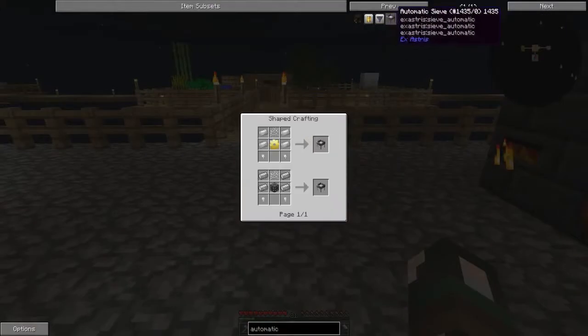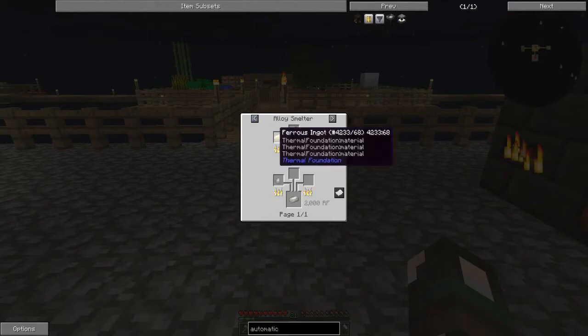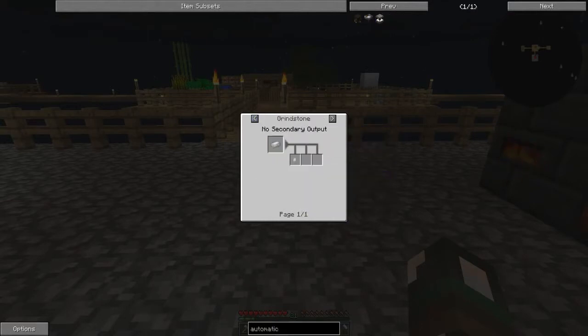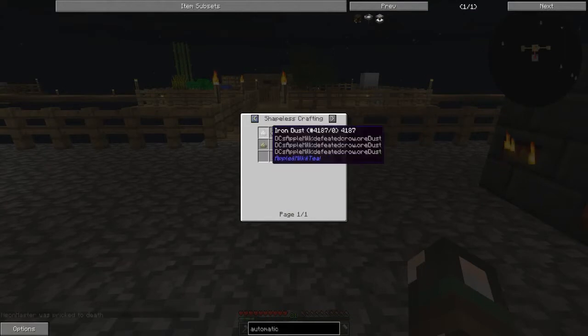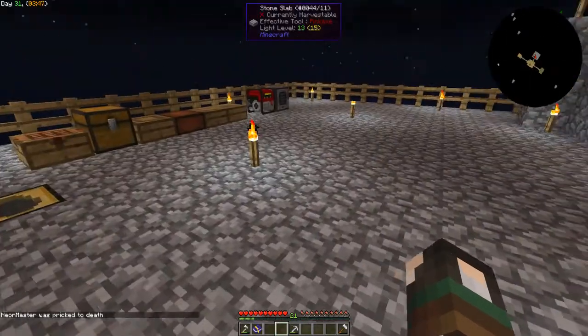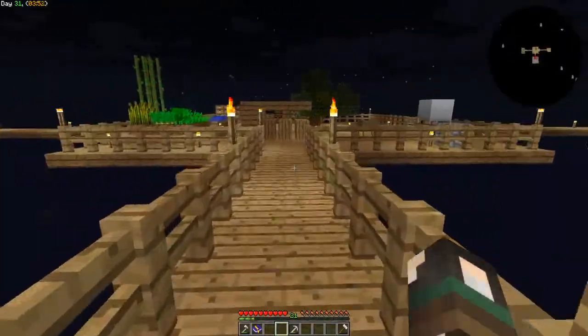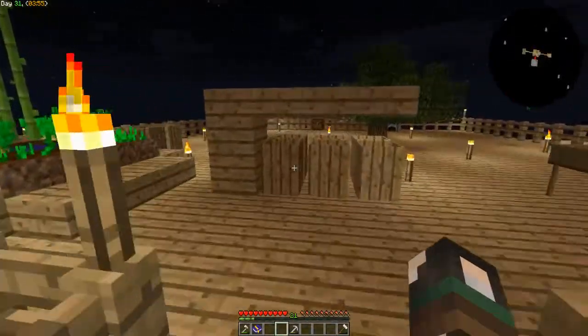We also need invar, and to get invar we need an invar blend - that seems like the easiest. We need two irons and a ferris. So let's go and get some - we've got iron in there so we can pulverize that.